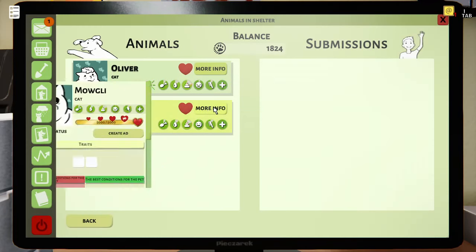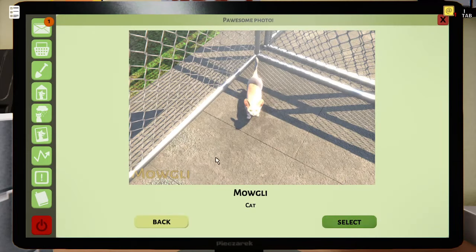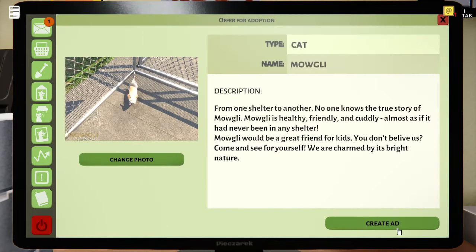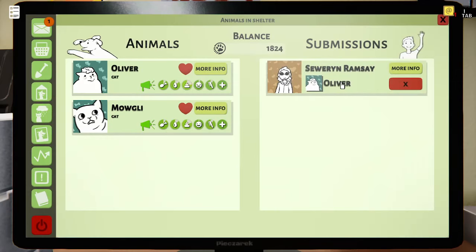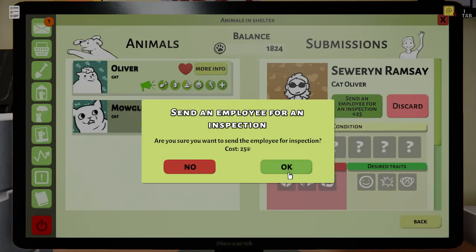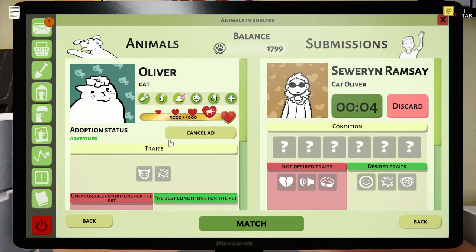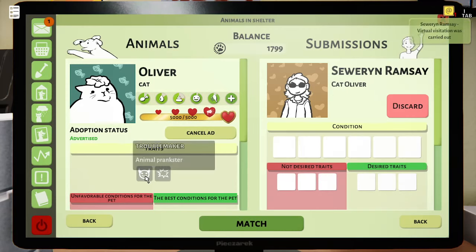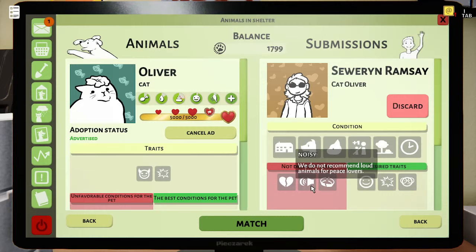Select, create ad. Alright, Mowgli — more info, create ad, upload a picture. I'm so glad it has this name — if it wasn't for that name I would completely mess this up. Okay, this person wants Oliver. So let's look into this — more info. And I believe you're what, a prankster? Let's go to more info on you. Animal prankster — not desired.